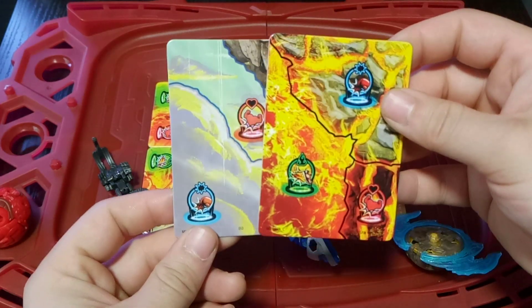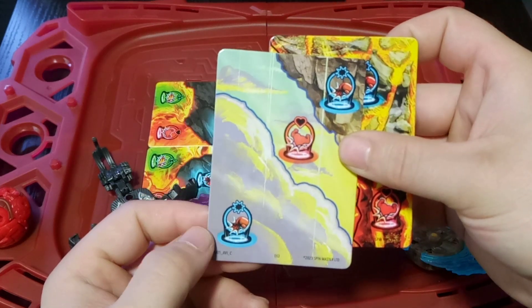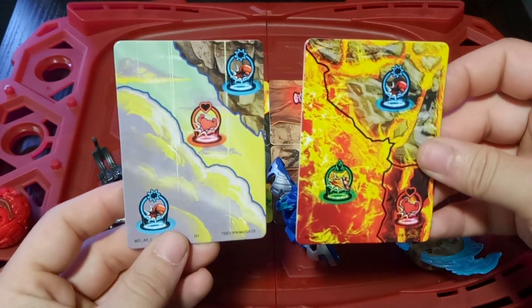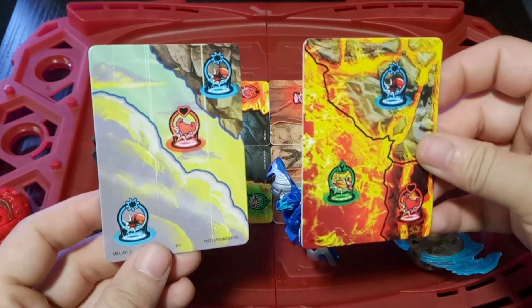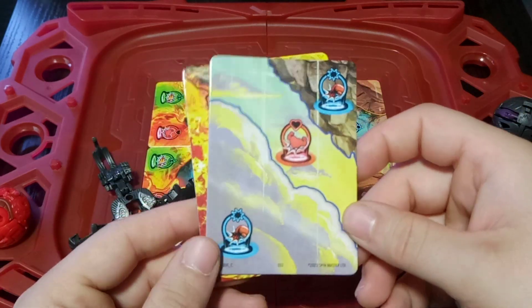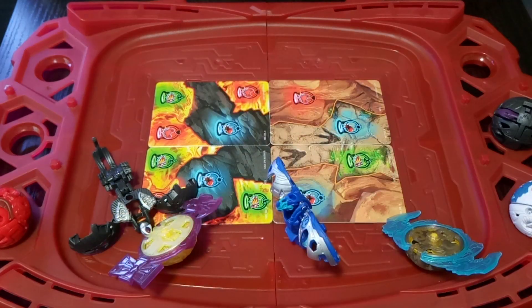Confirming this is indeed wave one, we have some wave one map pieces. We have the Avian Clan part C and the Dragon Clan part C as well, so I have both C sides of the wave one clan maps respectively for Dragon and Avian. Not bad, but believe it or not those are maps I've already completed, so it doesn't hurt to have extras.